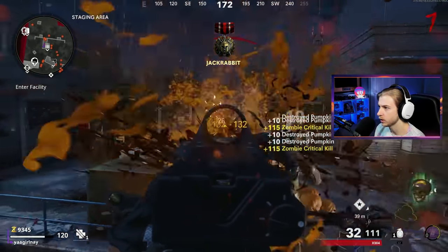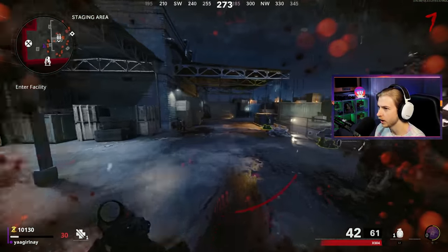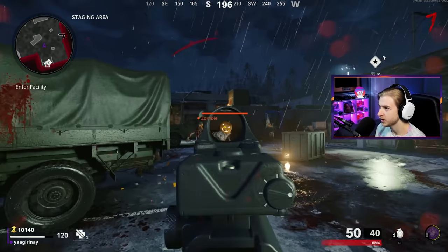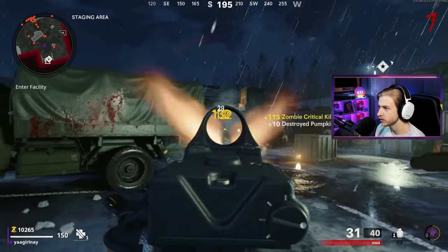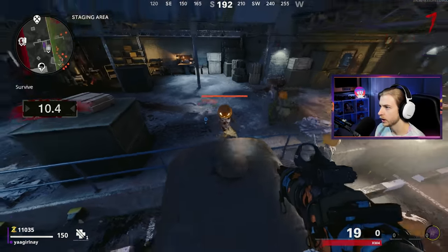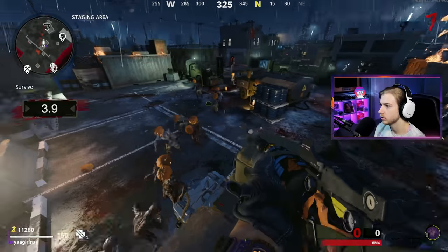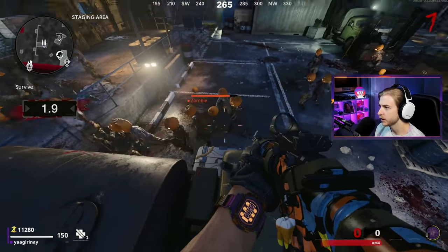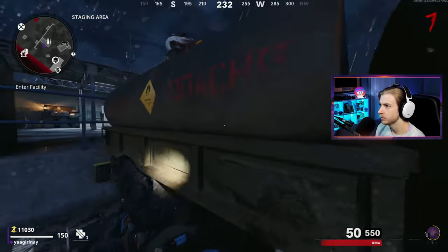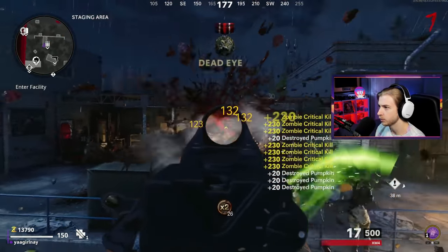I'll stay here for a little bit longer. I'm so low on health - I feel like I'm learning to walk again. Everything just feels so clunky to me right now. I need to get used to this controller. Let's start up the portal. While the portal's starting, we're going back to the truck. I'm throwing a decoy down. I'm out of ammo - zombies, move away from the ammo bin please. Grabbed it. Double points - I'll stay here till the double points is over. This is a perfect opportunity to farm points.